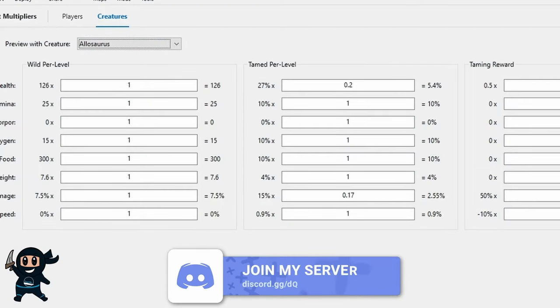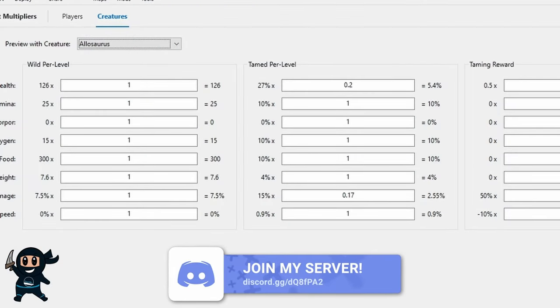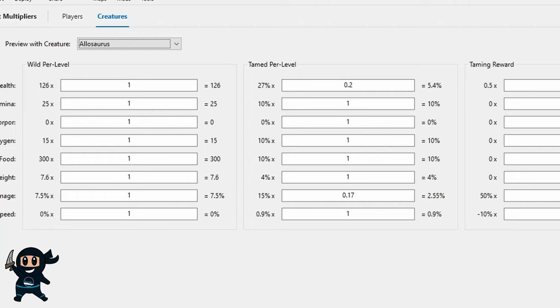It's worth noting that unlike players, the stat increase varies between creature species. So I'm going to demonstrate this using the Beacon application on my computer. Basically, we've got the Alisor currently selected right now, and the health stat is set to 1.0 instead of its default of 0.2.